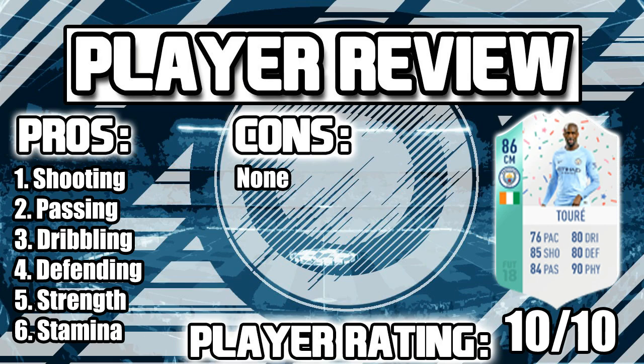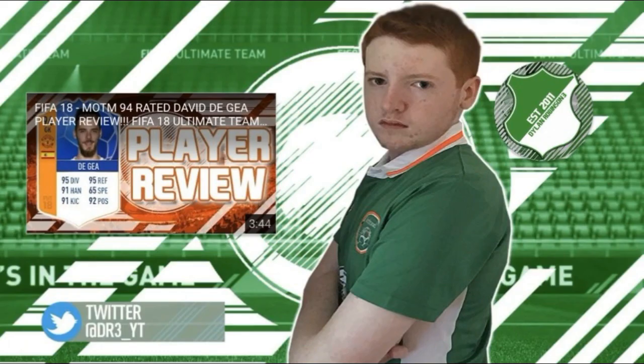81 dribbling on the card, 85 ball control, 86 composure - all decent stats, pretty standard for a CAM. His defending: 88 standing tackle, 84 sliding tackle. He did come back a lot and make some tackles, though I forgot to record those clips. 99 strength - that is the next pro. You guys know why that's a pro: it's 99, you can't get any better than that. Last but not least, 79 stamina - he's gonna last you a few games at least. I'd apply for this card a 9 or 10 out of 10 rating.